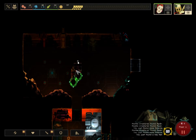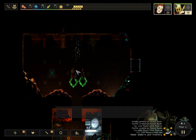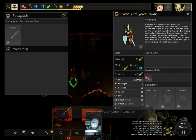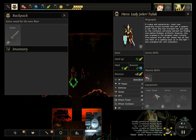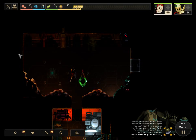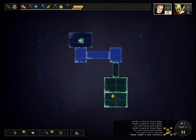We found a treasure chest and got a sword. Each character has different equipment they can wear. Joelery can only equip spears, armor, and a device, while Golgi can only wear armor and two devices. That means this rapier does nothing for me, unfortunately, but I could possibly sell it for dust later on.